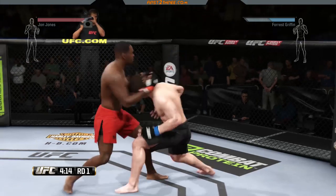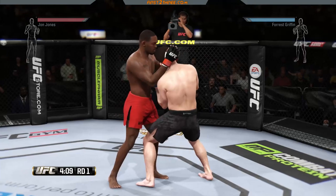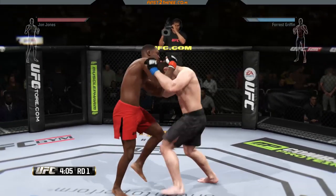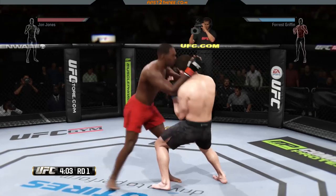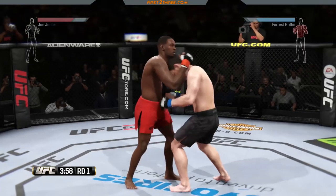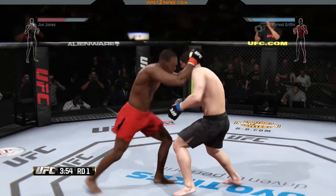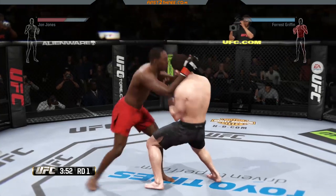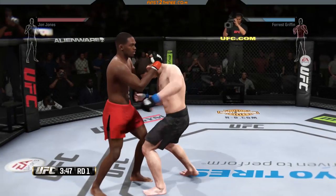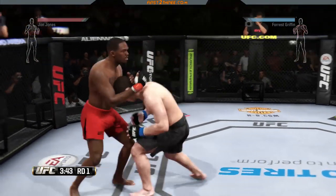What you'll want to do is use the right analog stick and press towards your opponent — this will put you inside the clinch. There are four different ways to get into the clinch. The first is just using the right analog stick by itself. We also have three other ways. If you use L1 — left bumper on Xbox — plus the right analog stick toward your opponent, you'll go into over-under, where one arm is under your opponent's arm and the other is on top. This is called over-under position.